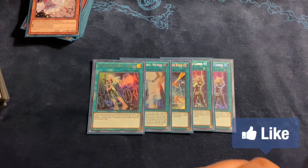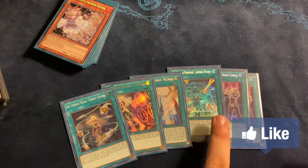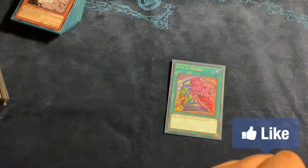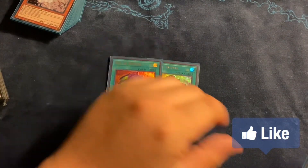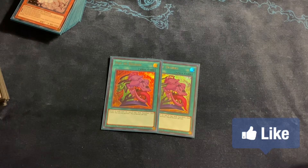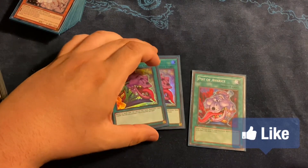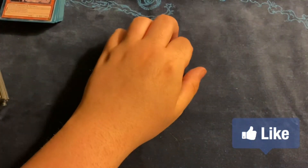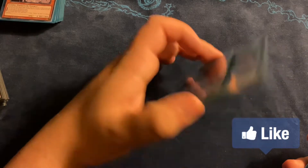What makes the deck unfair is the one Engage and one Hornet Drones. You can adjust those ratios — put them up to two if you want, it's personal choice. For the pot lineup: two Pot of Desires — you really just want to resolve this once, it gets you into the grind and puts a spell in the grave. One Pot of Avarice over Hercules Base — Hercules Base only puts back Striker stuff, but Avarice puts back anything. Smart players nowadays will wait until you make Access Code Talker and then Super Polymerization it, so you can just play Avarice, shuffle back in, and they're not winning that game. Two Mystic Mine — this deck can play it, it's an unfair card, Konami should have dealt with it.